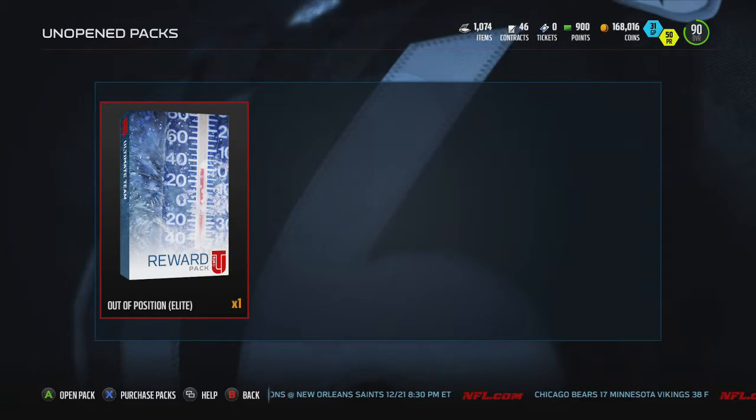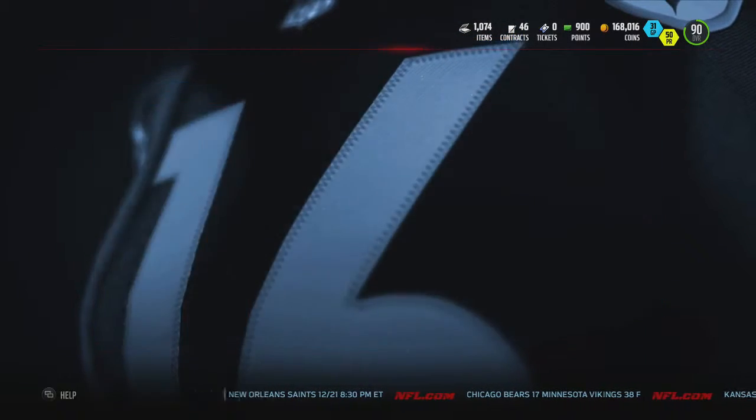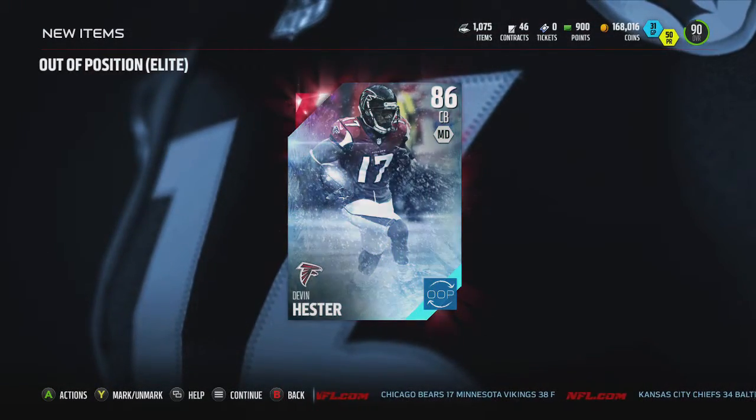Actually, I was able to finish that set for an out of position elite player, so we're going to open that up real quick and see what we can pull. Hopefully a free safety Calvin — oh, cornerback Devin Hester.